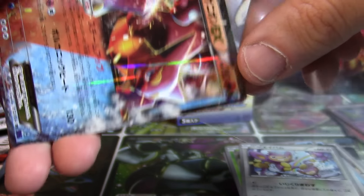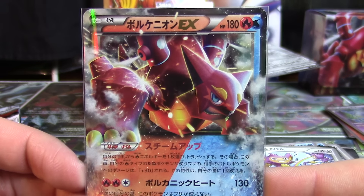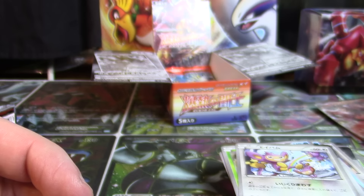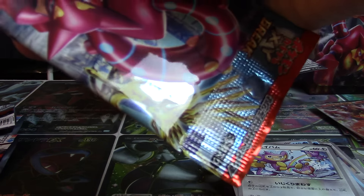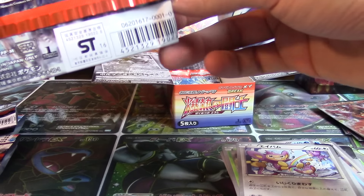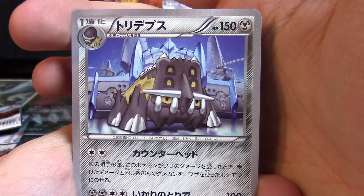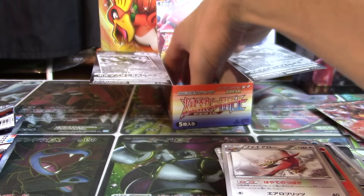Volcanion EX is also a dual type. Its ability is Steam Up — Steam Up lets you discard a fire energy from your hand once per turn, and if you do, your fire Pokemon do 30 extra damage that turn. Its attack is Volcanic Heat, which does 130 damage but it can't attack next turn. Then we have Bastiodon, Lampent, Nuzleaf, Ponyta, and another Talonflame.